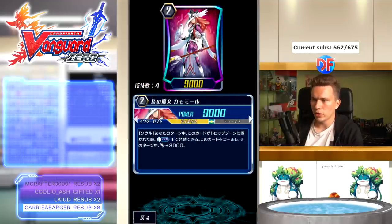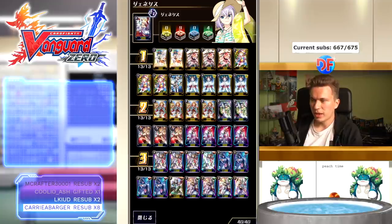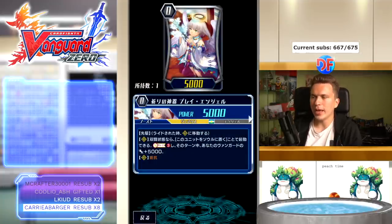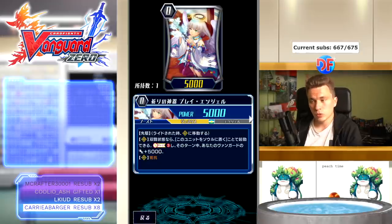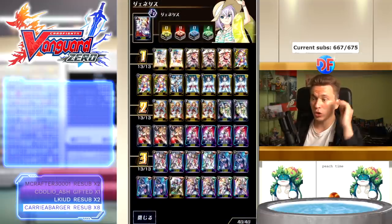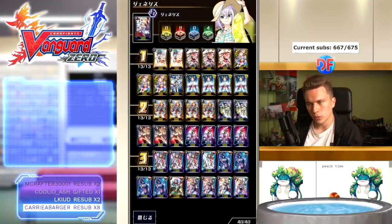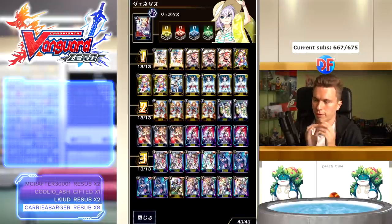Chamomile is super important so we run four of her — soul blast one to call her out to a rear-guard circle and give her plus 3k. The grade one Melissa does the same; we only run one of her due to space issues. There's only one type of PG and the starter, which is Pray Angel: when you're in legion state you can put her into the soul to soul charge three and give your vanguard plus 5k, and she has resist — so she provides four soul in one card. Typically we go into Nyx first, push the opponent, then legion up with a crit and go into Searig Drizzle to finish or keep retiring rears and pressuring PGs.